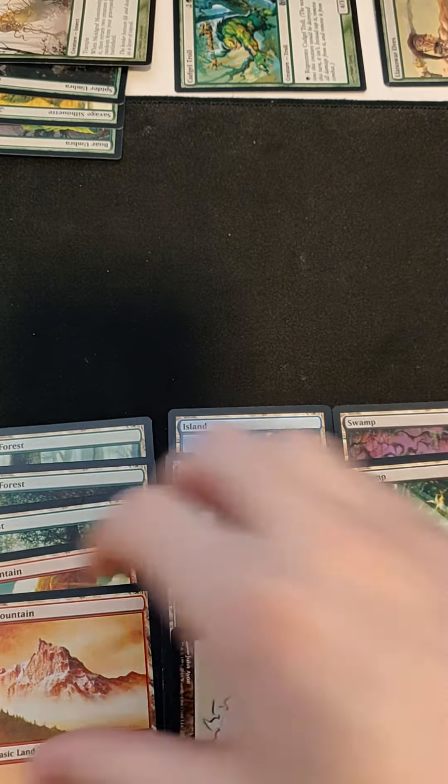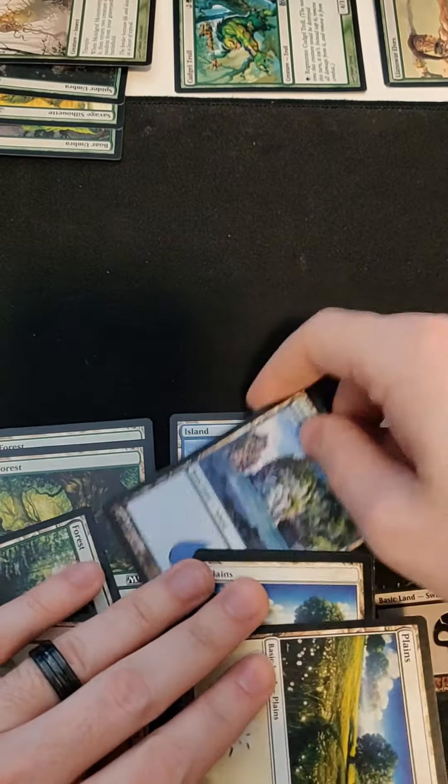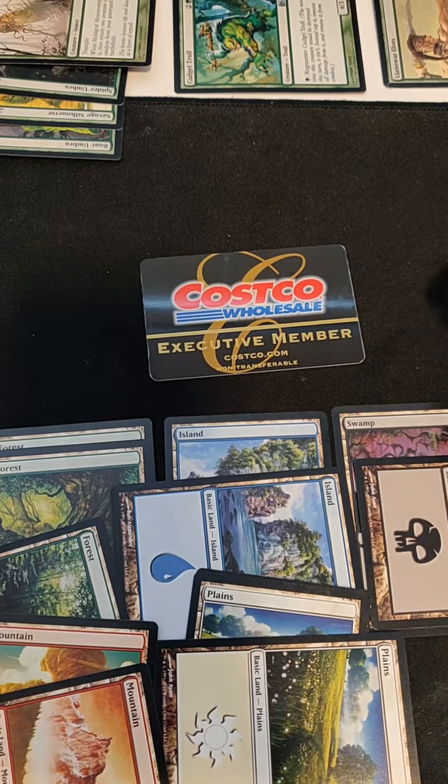Dang, I don't think I have much left... or do I? I play Costco Executive Membership — at the cost of one of each mana type, this allows me to draw seven cards, and each card I play this round can be cast at the wholesale value, meaning it can be cast at the cost of one mana of any color.